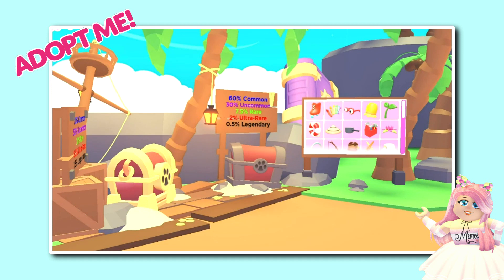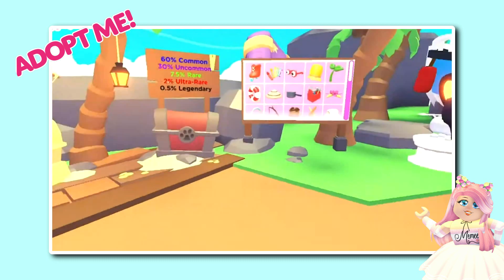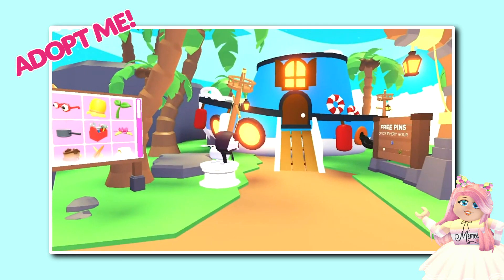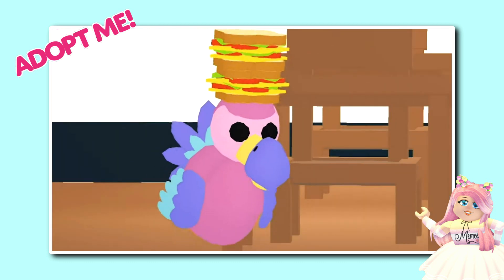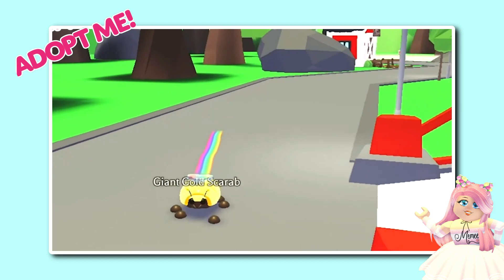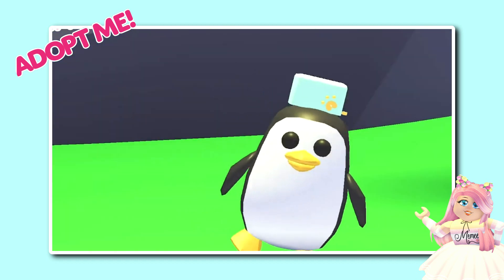These accessory chests contain 40 brand new accessories in all different rarities, including four animated legendary items. The four legendary items are the sandwich hat, the rainbow maker cloud, the nest of eggs hat, and the toaster hat.